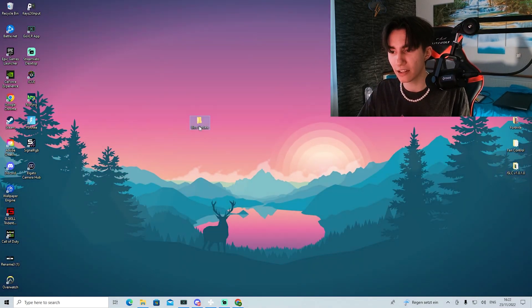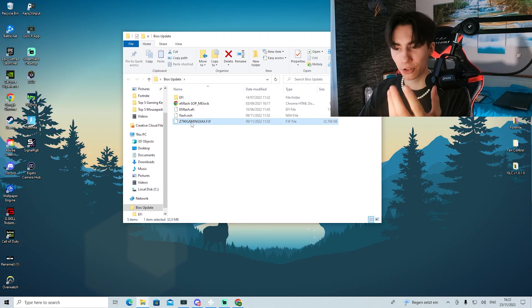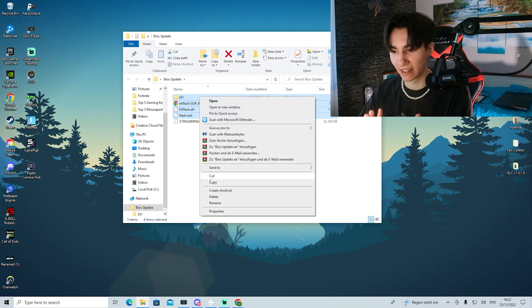Once you have the file on your PC, extract it into a folder. From there, look for the largest file — that's the one you need — and you can delete the rest.